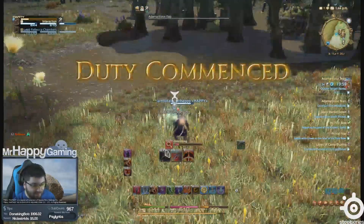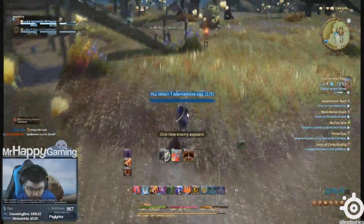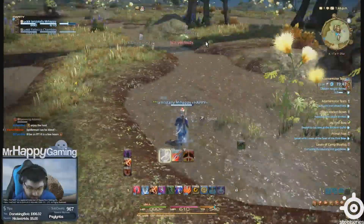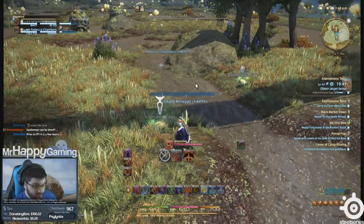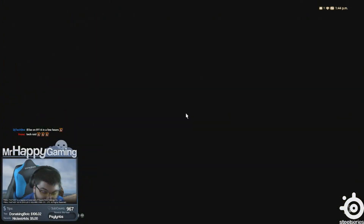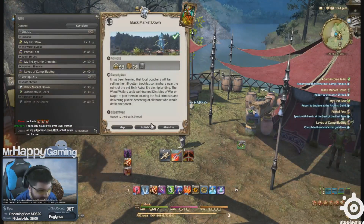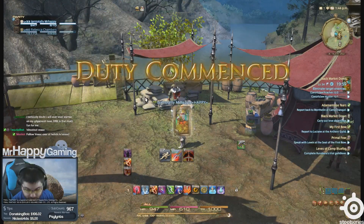After hitting around that level, we decided to do Adamantoise Tears and Black Market Down — these were the two leves we used to power level me from 27-28 all the way up to level 34. Me and a fellow party member just split up and collect all these eggs in about 22 to 23 seconds to complete that leve. That's going to net me about 14,000 to 15,000 EXP, and that works pretty much all the way from 27 to 34 — although it's only about 8 to 9K EXP, maybe closer to 11K when you're around level 27-28, so keep that in mind.